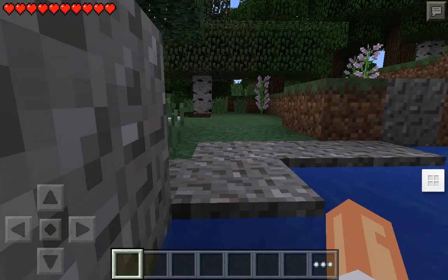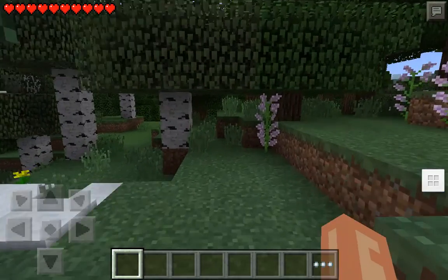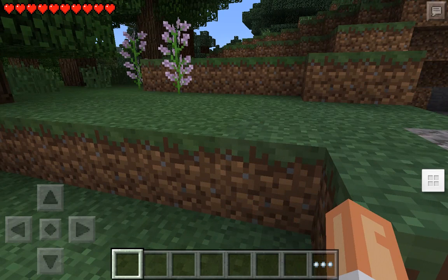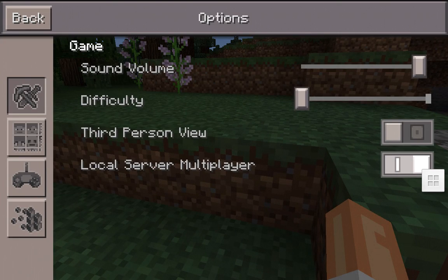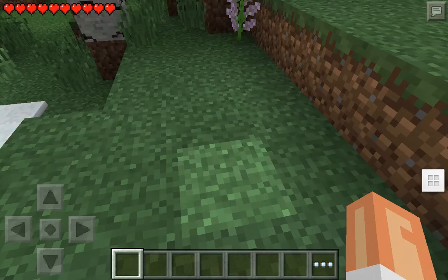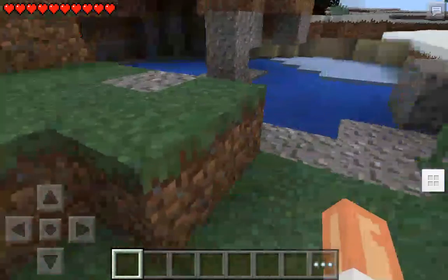I would recommend you put your difficulty all the way down — that's exactly what I did. I'll show you guys. Click options. If you put your difficulty all the way up, then monsters might come for you. So I'd recommend you put it all the way down so no monsters come for you or anything.